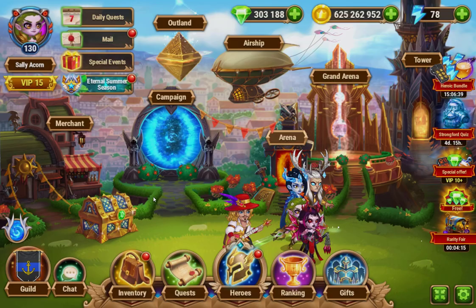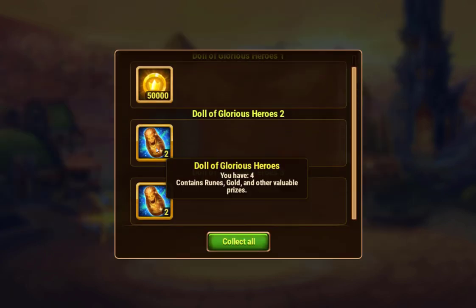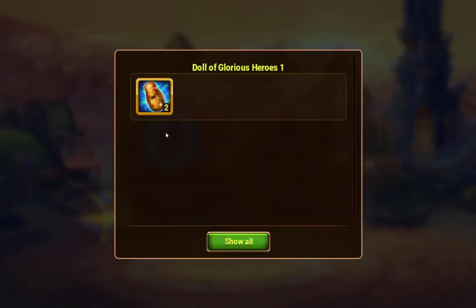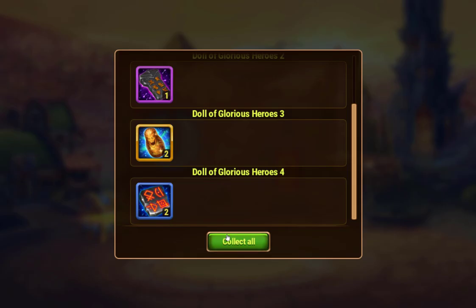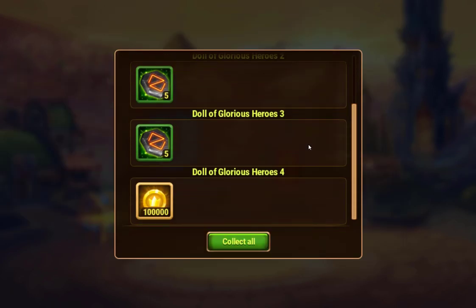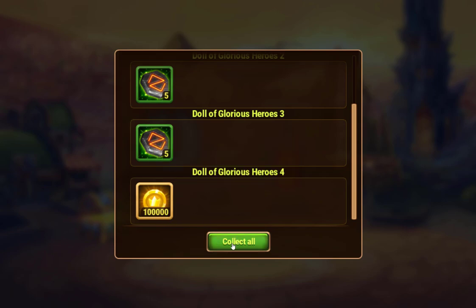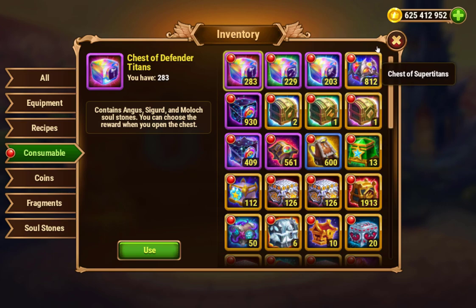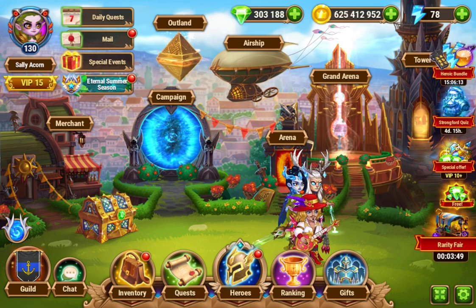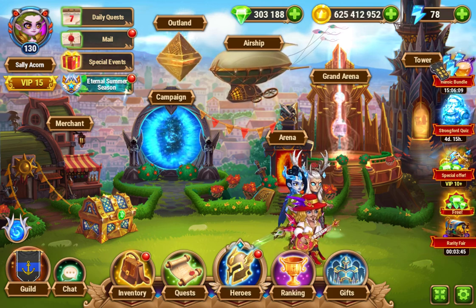These are just not good enough — you get demon dolls, doll of glorious heroes, some runes, some gold. The prices just aren't worth spending the extra emeralds on. Hero soul stones — it's just not the place to spend emeralds here.